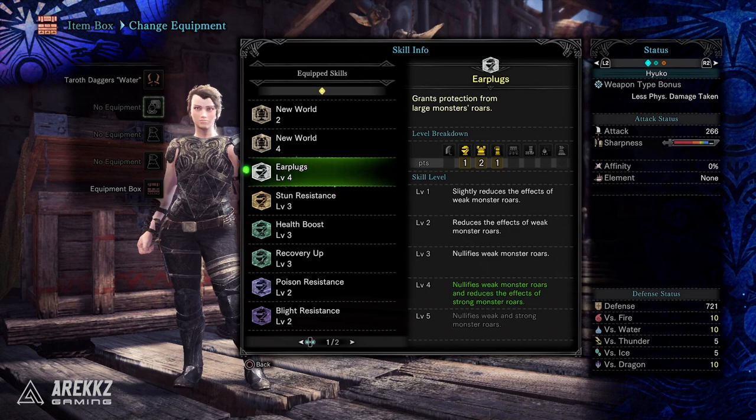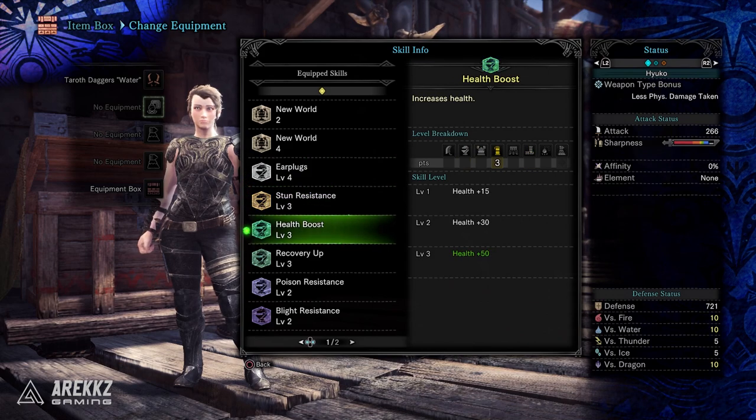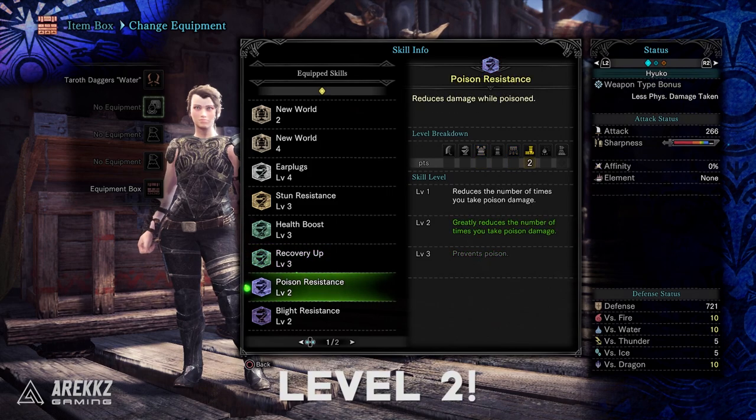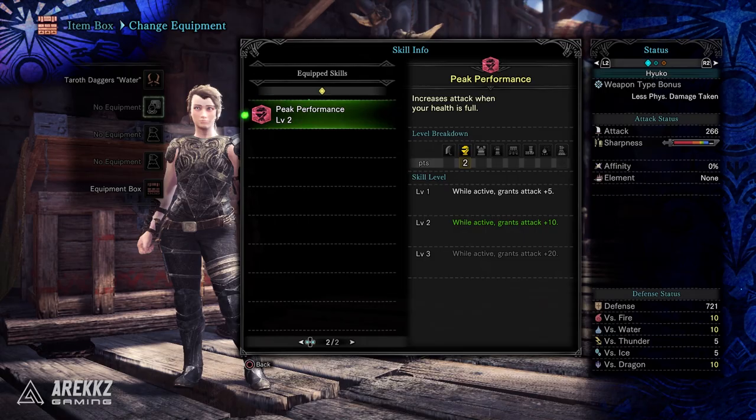Outside of that, you do have level four earplugs, which nullifies weak monster roars and reduces the effects of stronger monster roars — so only one point away from max earplugs. You have level three stun resistance, level three health boost, level three recovery up, level three poison resistance, level two blight resistance, and also peak performance, which increases your attack when your health is full.